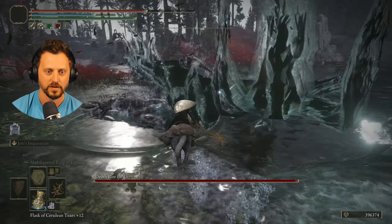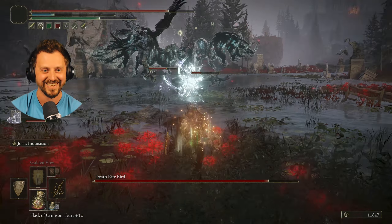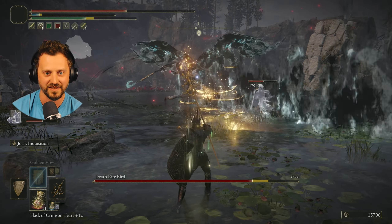Oh god — is Charo a dragon? Am I about to fight another dragon out here? I don't really want to if I'm being honest. Hello Char — oh no, Charo, you're evil! You're a Death Rite Bird! Okay, you don't like that — so that's good. Holy shit. I don't think the problem here is really the... what are you shooting backwards? I don't want to shoot just anything — kill this thing right in front of you.